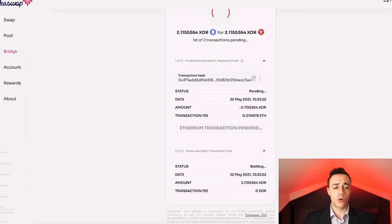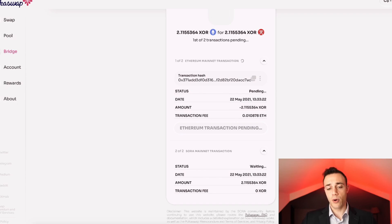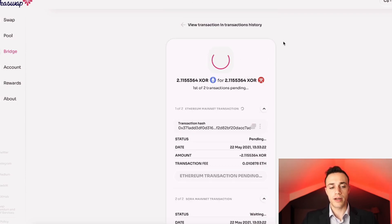The XOR token is going to be top 50 in market cap once PokéSwap goes live, because PokéSwap is hosted on the Sora network. I see this being an integral part of the Polkadot ecosystem. I think it might be wise to prepare now ahead of time, because I can see PokéSwap having an impact just like Uniswap had, and just like PancakeSwap had on the Binance Smart Chain.